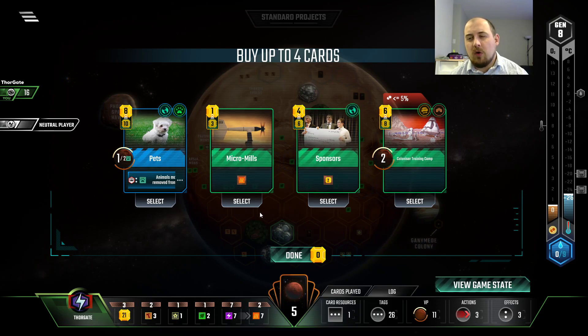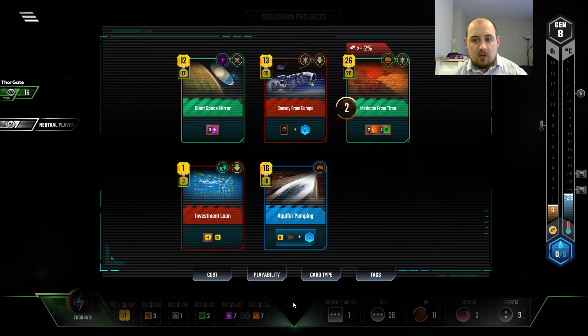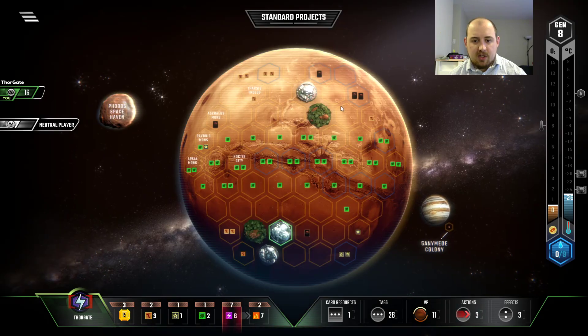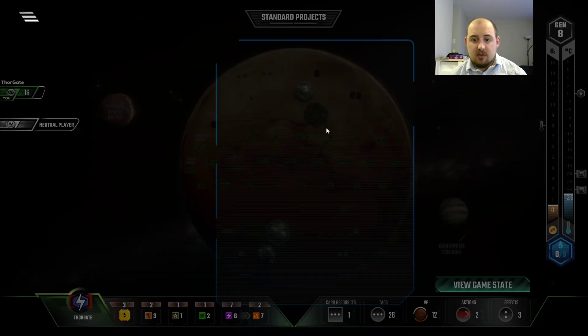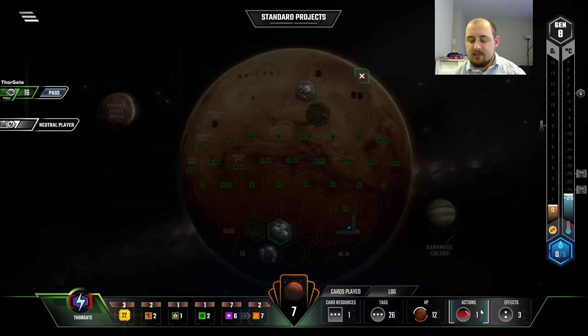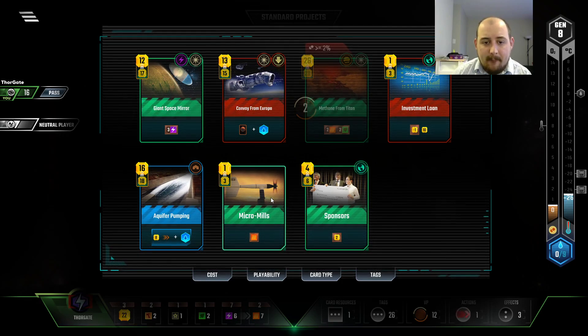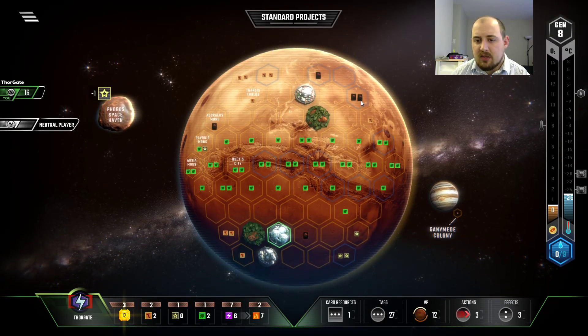Micro mills for $4 — would you spend $4 to get six heat? Yes. The Jovian stuff is cool — would you spend $7 to get $2 six times? Yes. We can't build methane from Titan because we need oxygen. Get a card. Dust Seals for free — sure. Sell the steel. We don't need to search for life anymore, it already has one on it. Convoy from Europa is our best play — it will get us three cards.